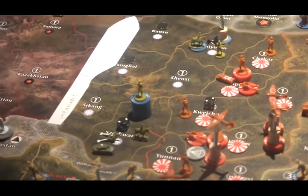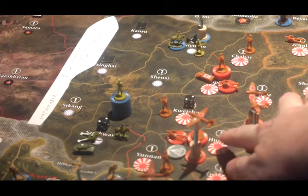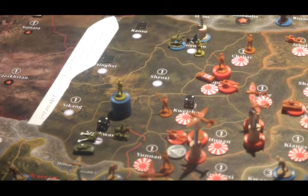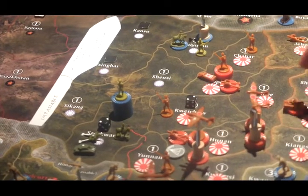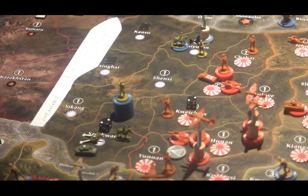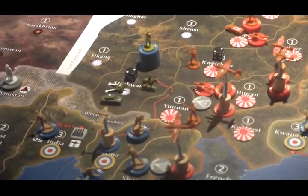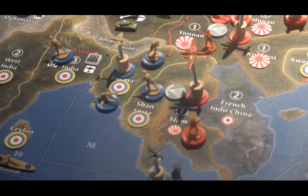In Khoi Chao, a single infantry. In Hunan, four infantry, two artillery, one strategic bomber designated as an air transport, two tactical bombers, and four fighters. In Kyansu, three tanks. In Yunnan, a single infantry. All the way down in Siam, four infantry and a tactical bomber currently designated as an air transport.